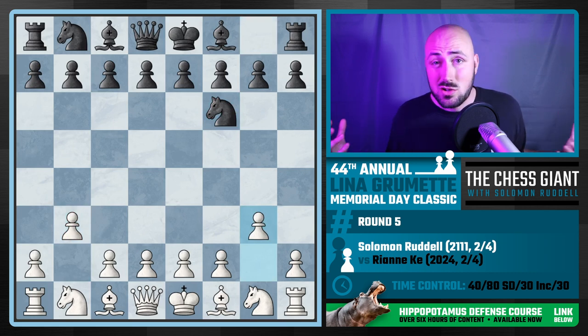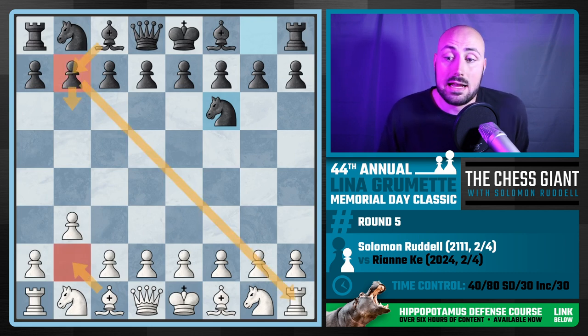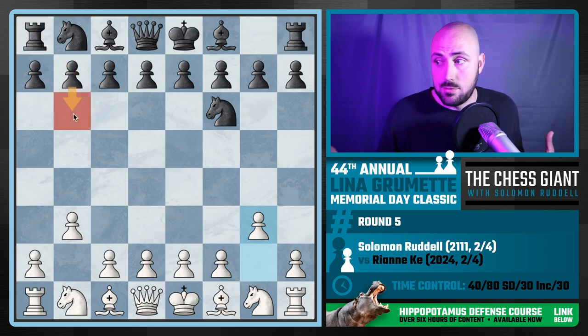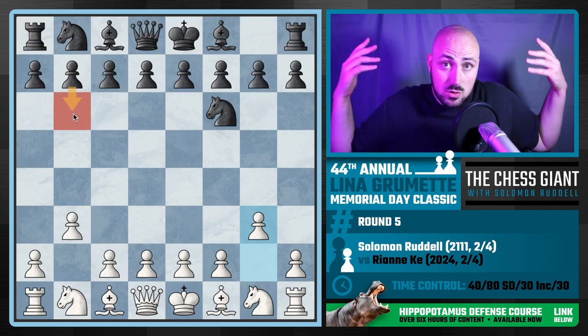With the Hippo there are so many different move orders you can start with. I've recently been playing b3 to start with white, and here I played g3 because I didn't want to play a move like Bishop b2 and risk black fianchettoing their bishop, preventing me from playing the Hippo. I've got to play g3 so that if b6, I can get both of my bishops fianchettoed.